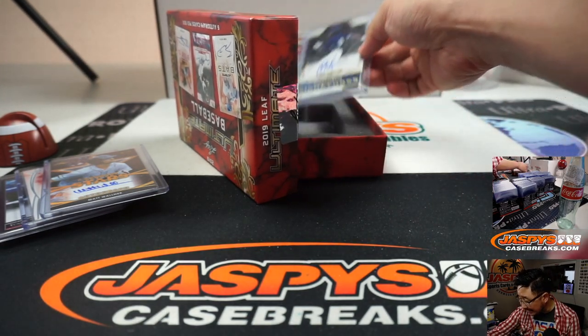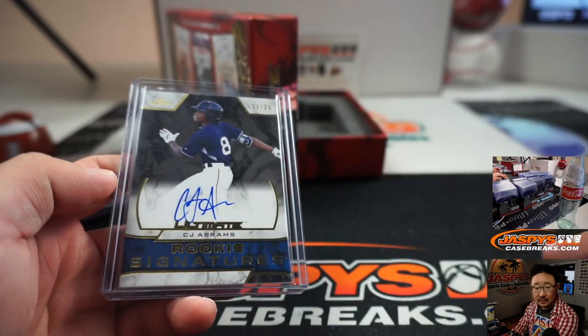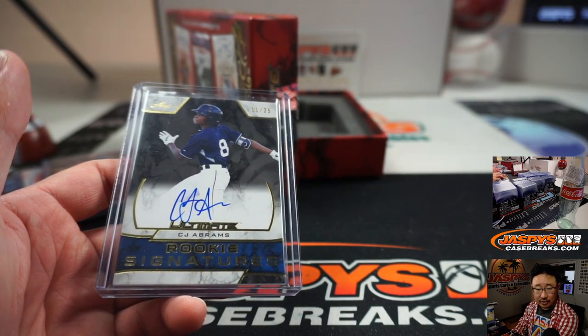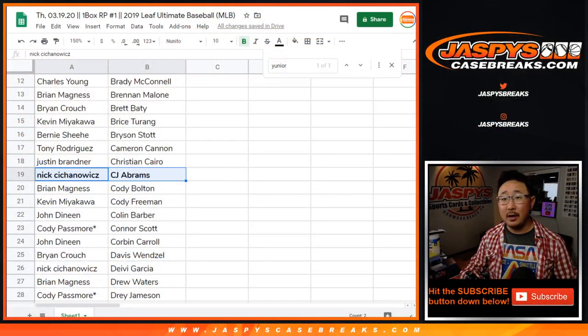And the final one is going to be CJ Abrams, 11 out of 25, Padres prospect. Could pair together with Tatis Jr. maybe for years to come. Nick C with that one. There you go.